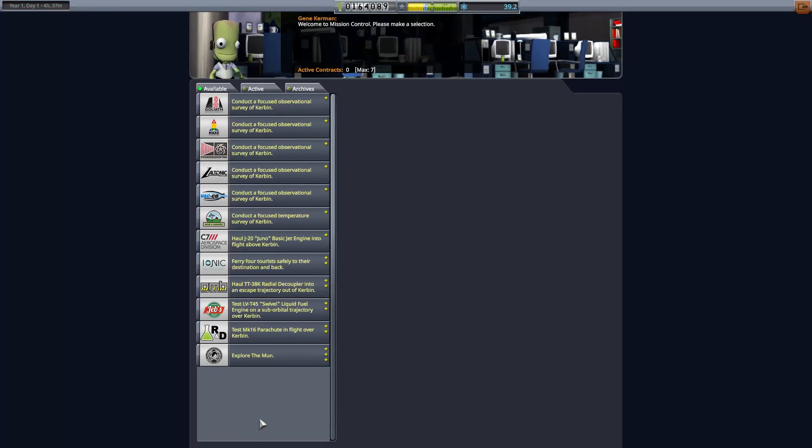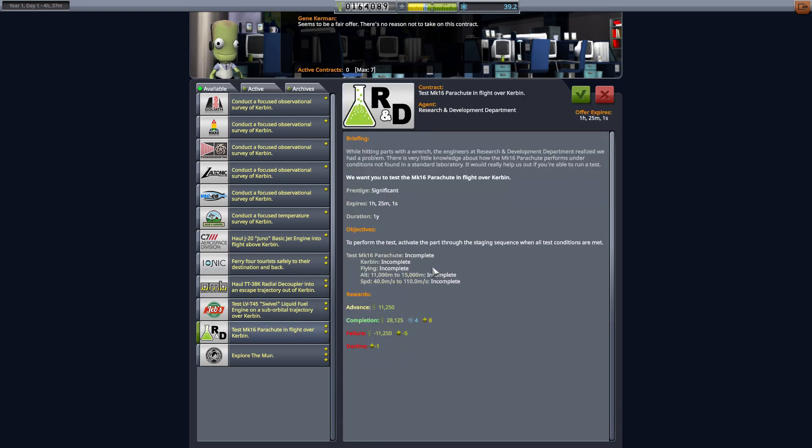Looking through Mission Control, the only really solid mission we have is Explore the Moon and I'm not quite ready for that yet. The test flights — things to test different pieces of equipment or haul them — are all a little more complicated right now. This one wants us to be at a speed of 40 meters per second at an altitude of 11,000 up to 15,000 meters. That can be hard to do in a rocket, and I don't have a good plane yet, so instead I'm going to do a couple of these observational ones.